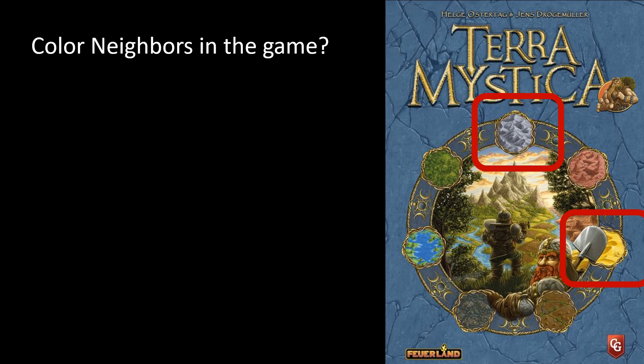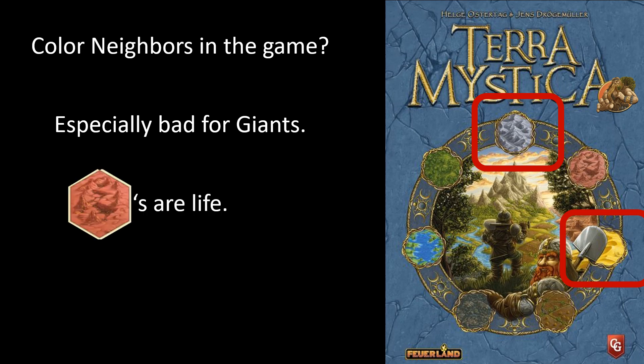One question we want to ask ourselves, especially in auction, is: are colored neighbors in the game? For red, the two adjacent colors on the color wheel are gray and yellow. Colored neighbors being in the game is especially bad for Giants because reds are life — we're obsessively getting after our reds, and those reds are a single dig for gray and yellow factions, meaning they're going to be more threatened by them. We're very happy when we don't have a color neighbor.